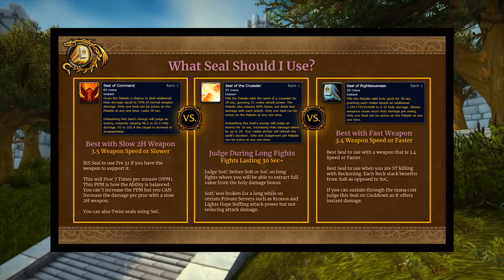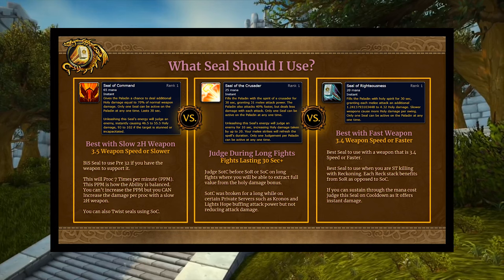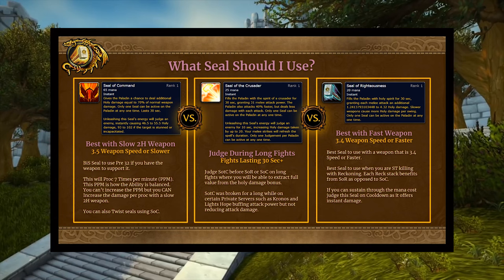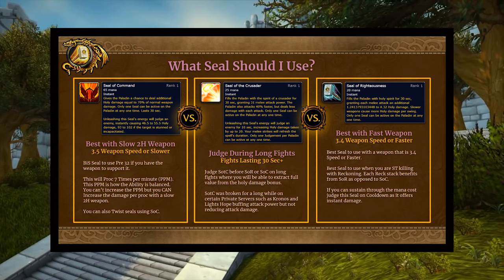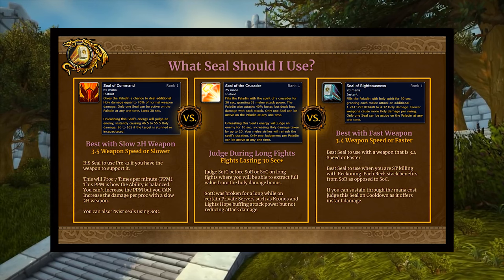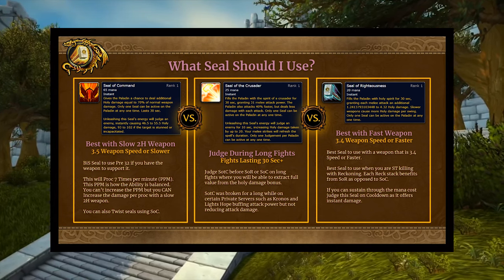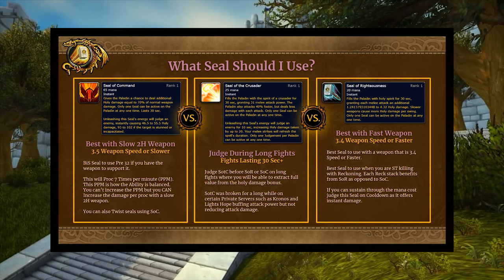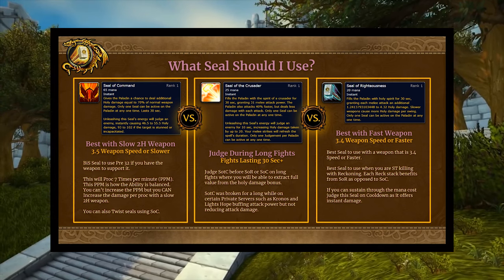Pre-32, starting from the point where you get Seal of Command up until when you respec at 32, you will ideally be using Seal of Command as your bread and butter — but only if you have a weapon that supports it. The breaking point is weapon speed: if you have a weapon with a speed of 3.5 seconds or slower, you'll use Seal of Command. If your weapon is 3.4 seconds or faster, you'll use Seal of Righteousness.